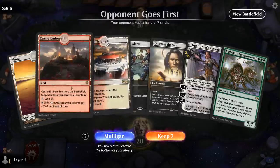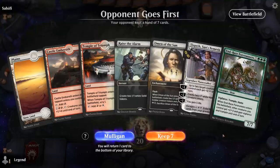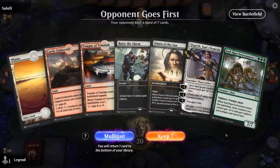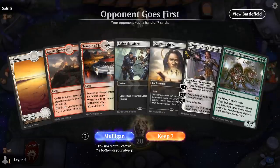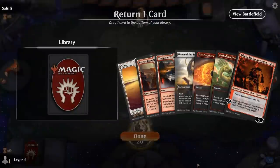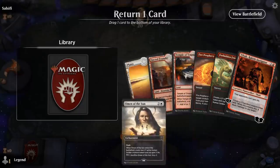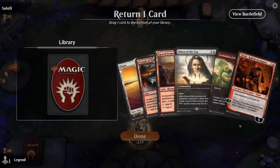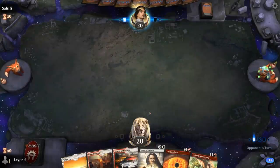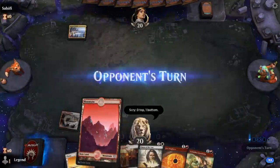Game 4: we're on the draw. The hand doesn't have Transmogrify — just curving Raise the Alarm into Omen into Elspeth, which could be good enough but isn't exciting. Given that we have a Forerunner in hand it feels almost free to take a mulligan. The new hand is slightly better — we'll bottom the Omen, although Omen can scry towards Transmogrify so it could be more valuable in some matchups. Luka and Transmogrify are the cards we're looking for. Facing a Jeskai deck.